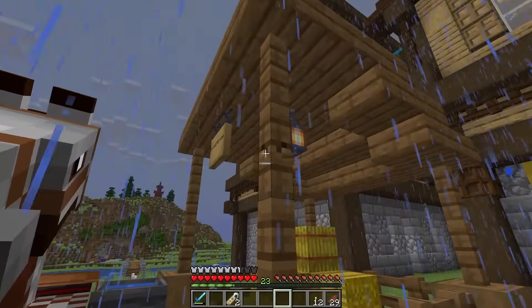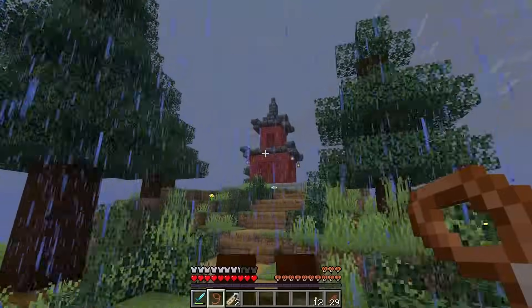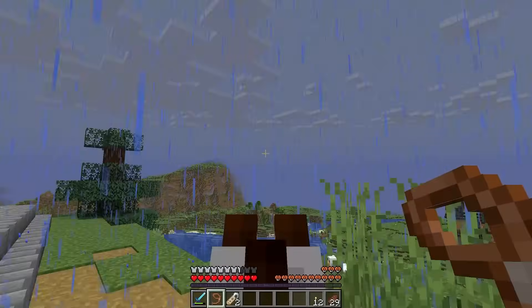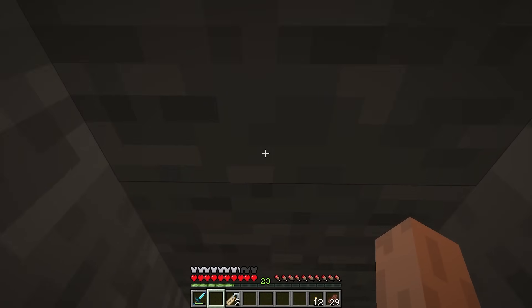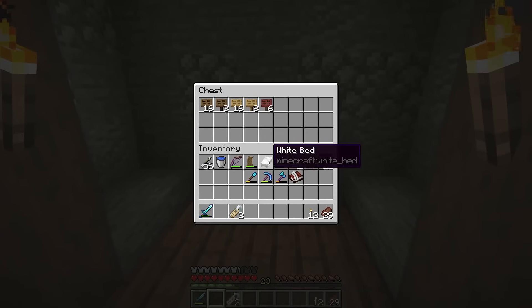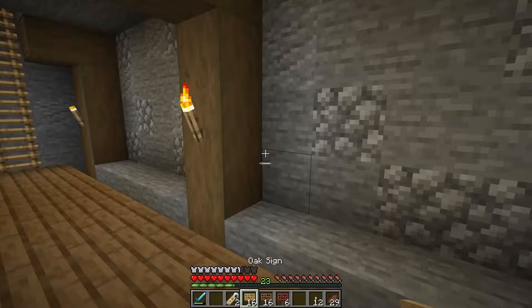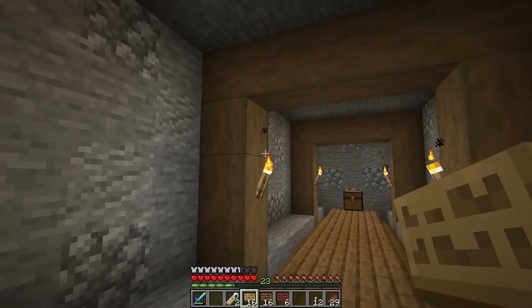Now it's time to thank those of you who became members and show you what the signs are going to look like. Let's grab horse and head up to our mountain shrine. I love this pathway so much — maybe we should add more spruce trees around our landscape. Now let's head underground to the hall of members. I'm going to give a different sign to each level of membership — let me get these signs in place.